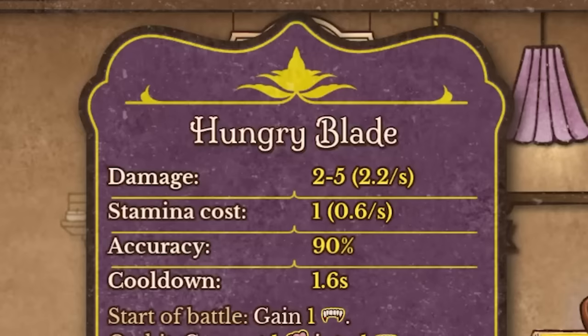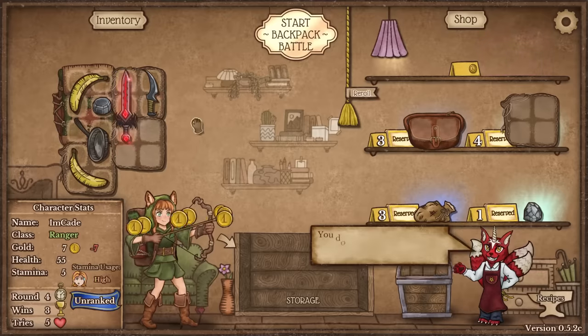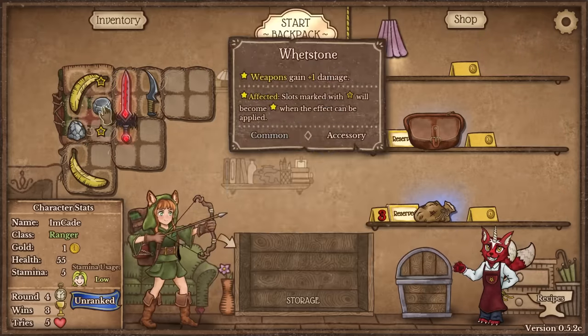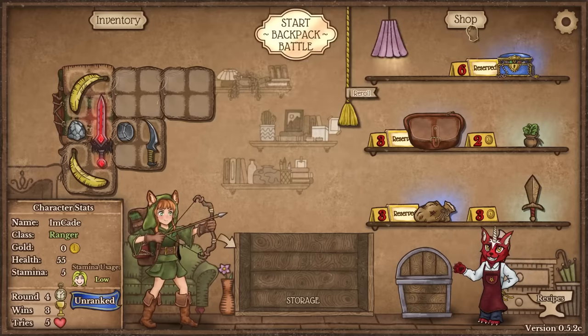We've got to really get things going. This thing looks cool — Hungry Blade. It attacks so fast and I gain one vampirism on hit. I think I want it. Sell the wooden sword, buy the Hungry Blade, as well as this extra backpack slot. If I sell the pan I can get two gold, so I'll sell it and then buy a stone. It's not going to do anything for me now but it will. It generates a low quality gemstone — I don't know what that means but it sounds cool.